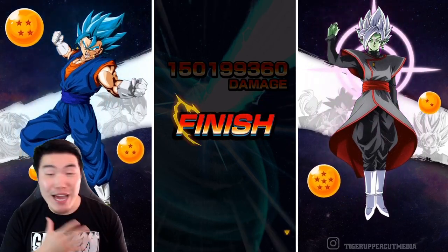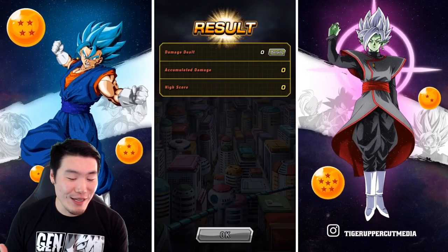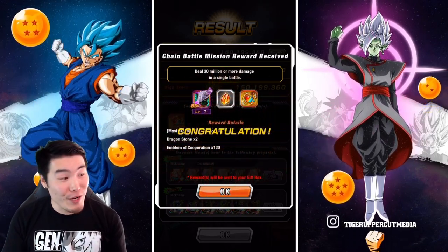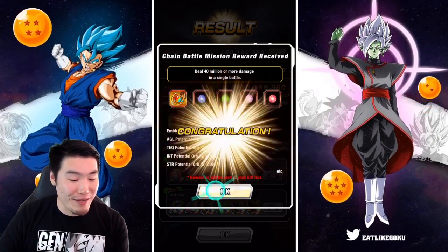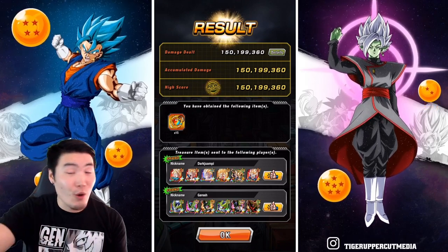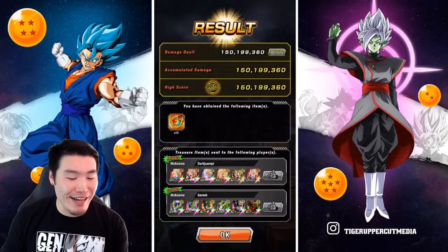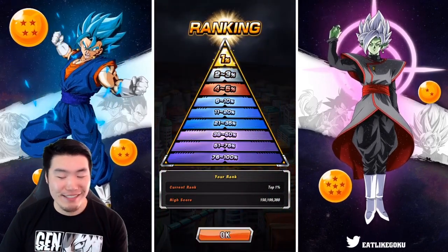Disregard the weird light on my face right now — that is an amazing score, man. 150.2 million! 150 million plus on the first attempt. All the damage missions done — 30 million, 40 million, 50 million, all the way up to 100 million. Shoutout to the homie Goresh for the extreme team, and shoutout to Dark1MP for the super team. That gives us 199,360 as the score, and that's going to be easily top 1%!